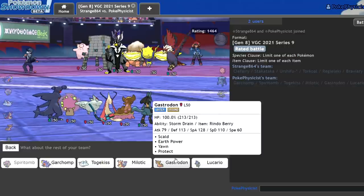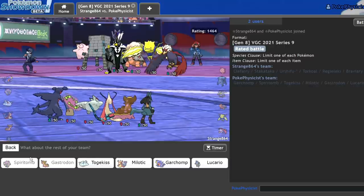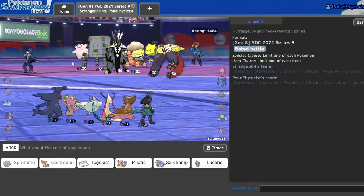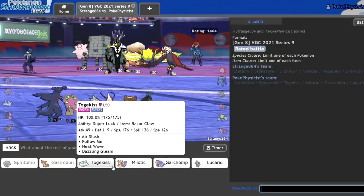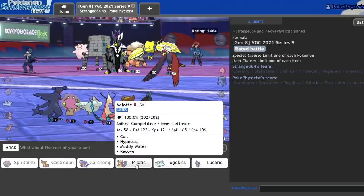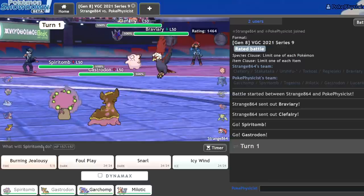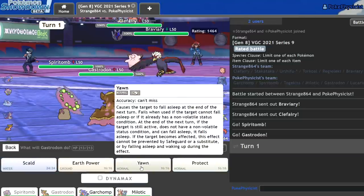I could go Spiritomb Gastrodon on lead and feel pretty safe. And I think in the back I could also go Lucario and try to one-shot that thing on lead, but it's not worth it. I'm going to bring Garchomp in the back and I think my last mon kind of has to be Milotic — so double water type this game. Check this out — Burning Jealousy, Burning Jealousy.